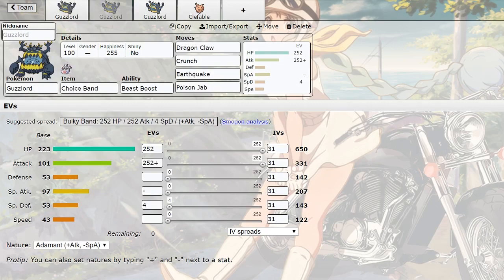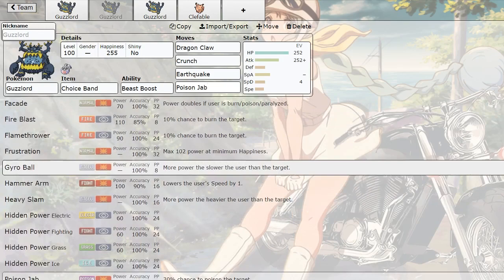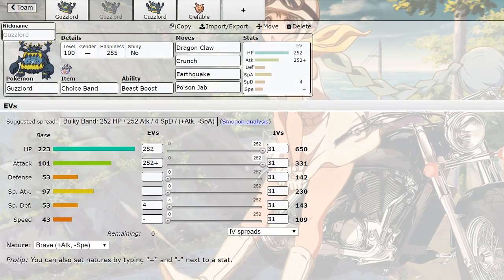Poison Jab of course is for fairies. If you've used Hydreigon in the UU meta you know - if you don't run Poison Jab or a Poison or Steel move, you're honestly going to get wrecked by fairies. This mon is quad weak to it and most of the moves he learns really can't do much against fairies. He actually learns Gyro Ball, which could be pretty useful since he's really slow. You could run a minus speed nature or zero EVs and run a Brave nature and get off a very powerful Gyro Ball.